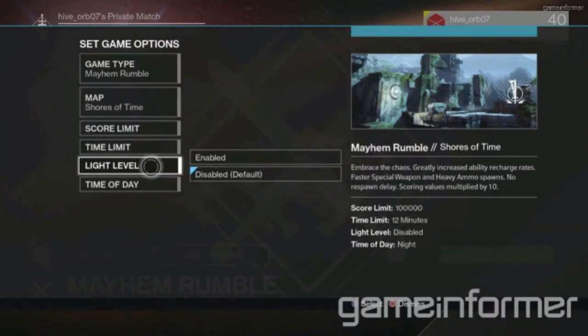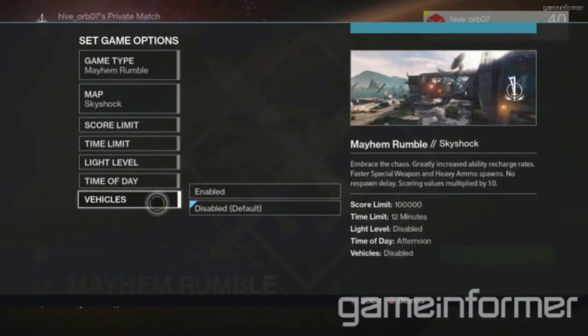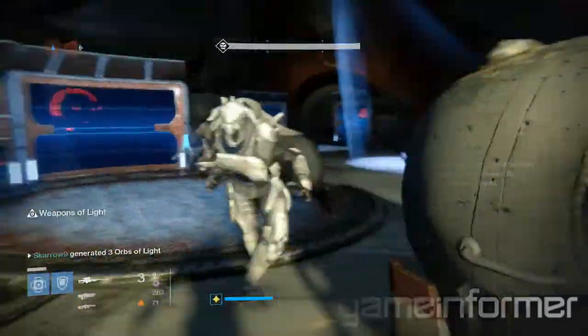Next, you can choose whether or not light level advantages are on. And finally, if you're on some of the larger maps — such as First Light — you can choose whether or not you want to have vehicles in the match.